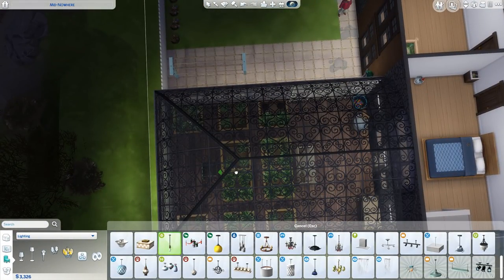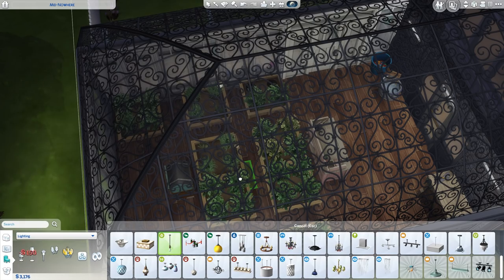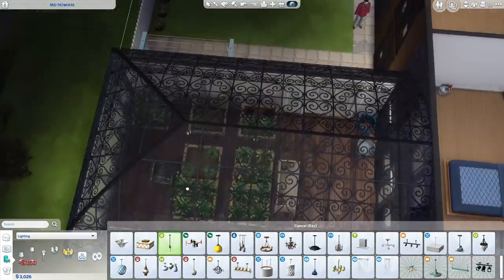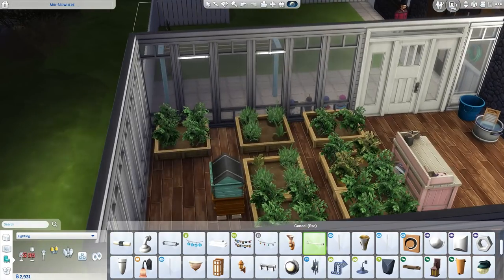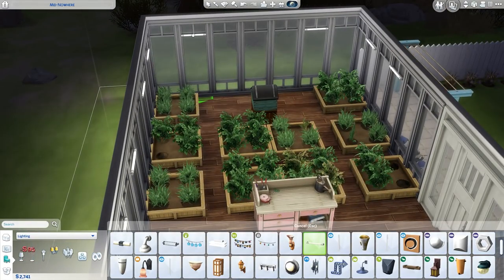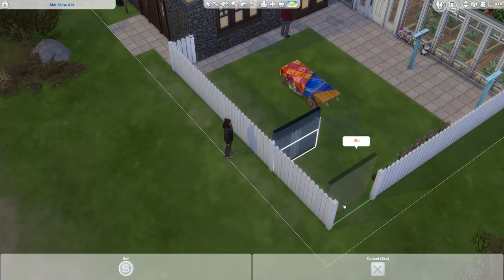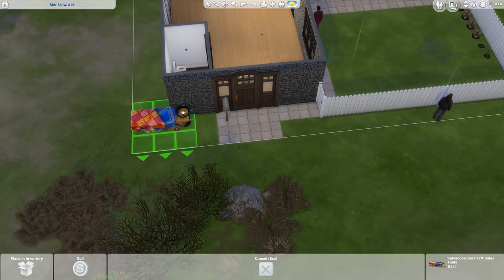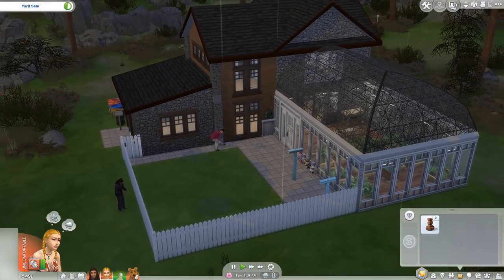I mentioned I was going to try hanging lights up in the roof using move objects - I did do it, but it didn't really do much. The room was already lit by wall lights, and the hung lights didn't help the dark corner. So instead I just bought some more wall lights, changed up the fence back to where it was, and let's get into the live gameplay.